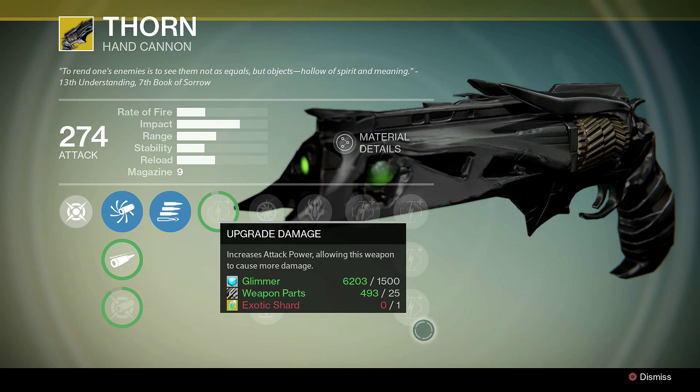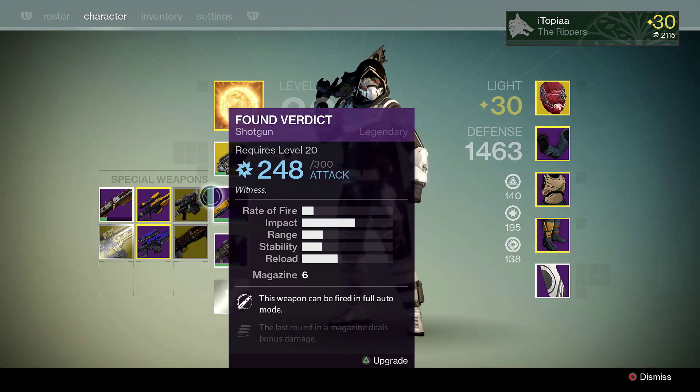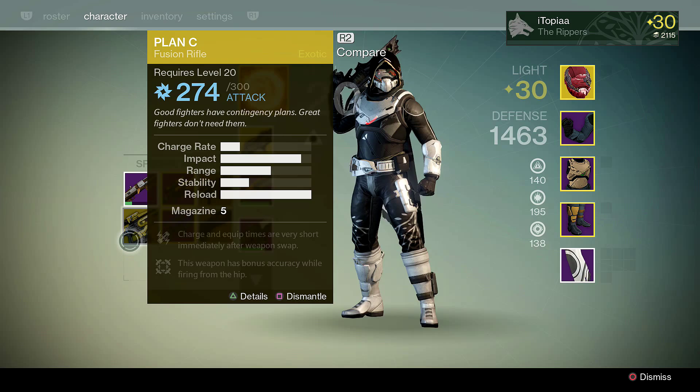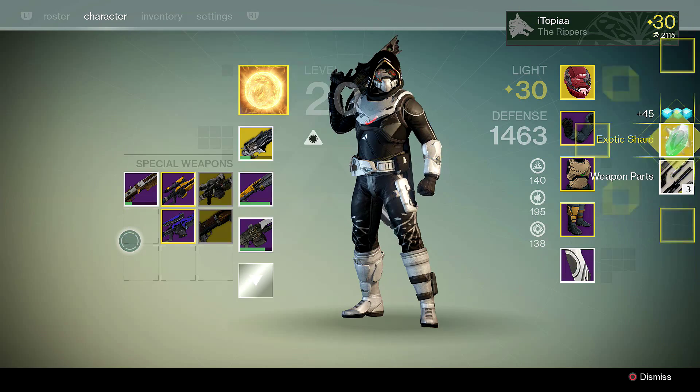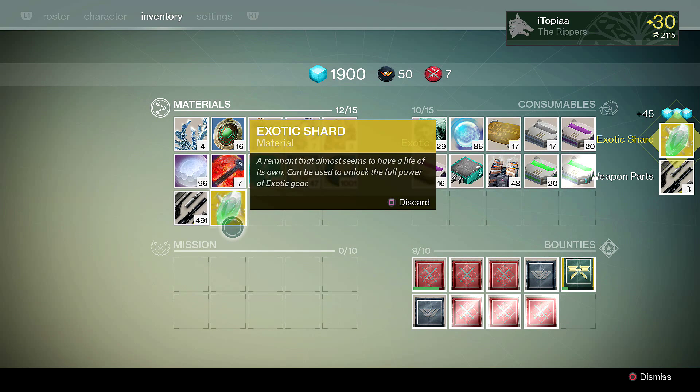Why, you may ask? Well, look at this. This is my Thorn, which I'm trying to level. For my last upgrade — damage — I need an exotic shard. What are exotic shards? You get those from dismantling exotic pieces. Here I have a spare exotic and I get an exotic shard from dismantling it.